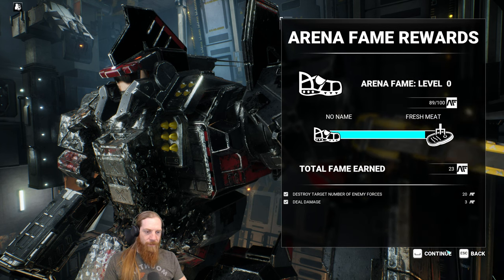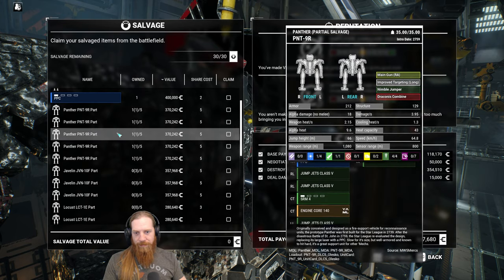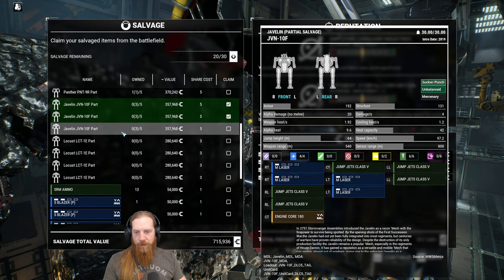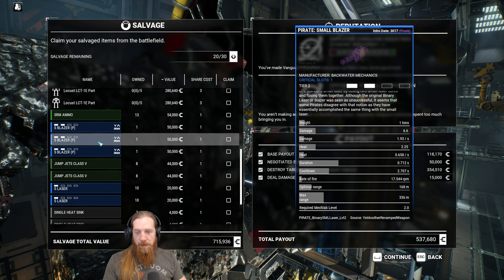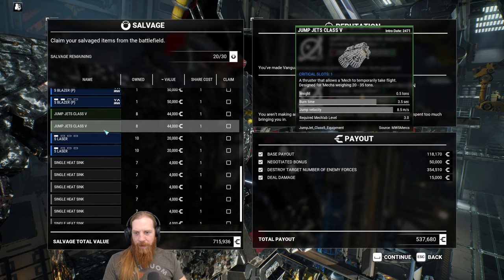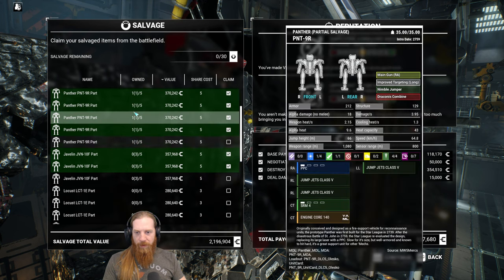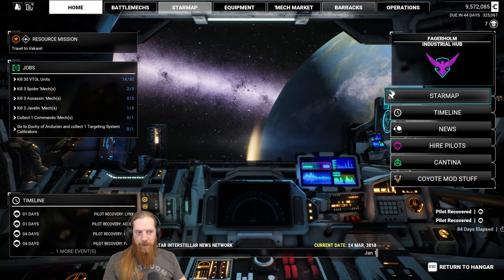They could have made the accents a little different, or given one of them a different pitch - deeper voice or something. They could have differentiated them better, because to me they sound like almost the exact same guy. Deal damage - so we did get that. That's an easy one where you just have to deal damage. What parts do we want? Another tier one PPC? We could build another Panther - we do already have one part. Javelin - we got three parts, let's take two of those.